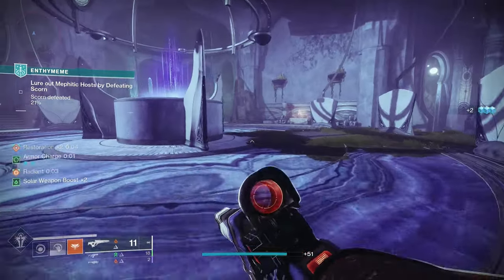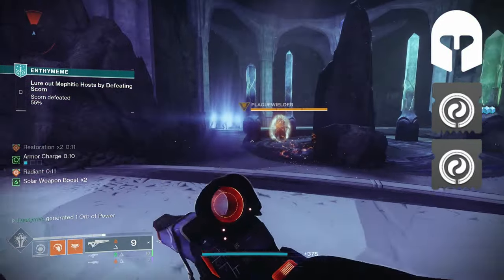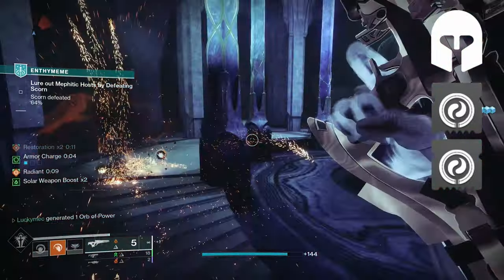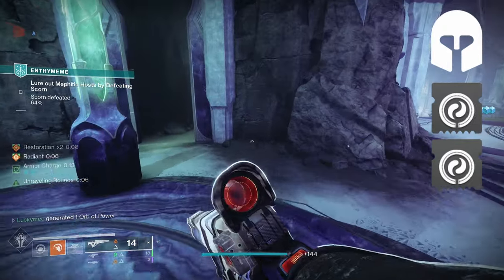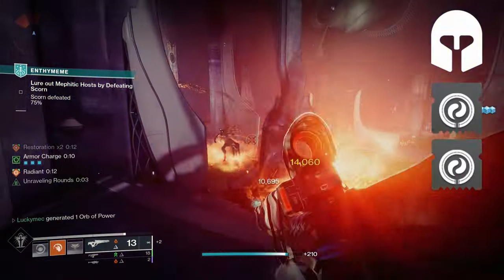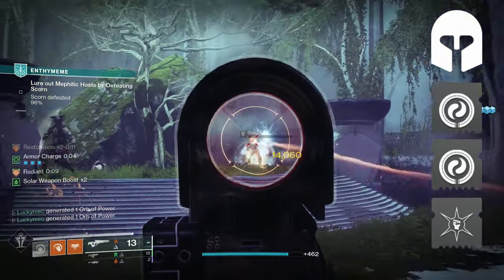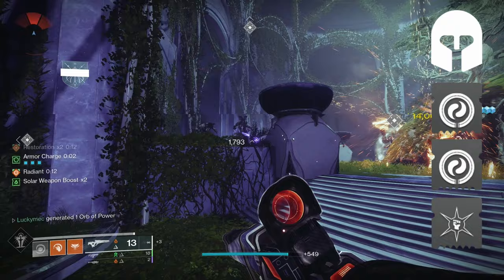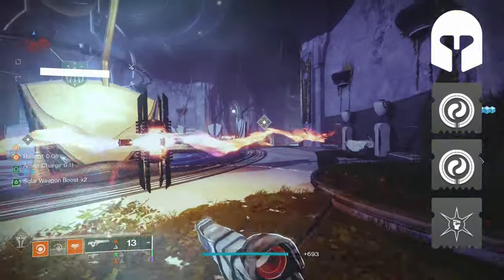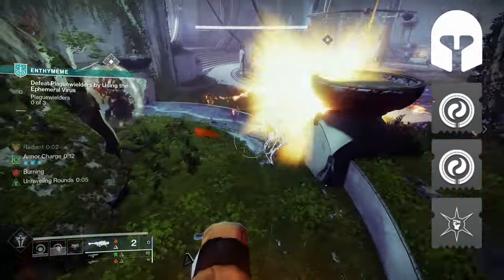Moving on to our armor mods. For our helmet, I'm going to take two harmonic siphons so that rapidly killing enemies with solar weapons creates orbs. While we use our abilities a decent amount, we're still using our weapons, and creating these orbs fuels back into our build. Taking two bumps each orb from 2.5% all the way up to 3.25%, and we'd love to have our well back as quick as possible. I'm also taking Hands On so that we're granted more super energy on melee kills. With Heat Rises, we can get our powered melee back super quickly, which is why I'm taking Hands On over Ashes to Assets. We want our well as quick as possible, so being able to create orbs for super energy and get super energy on melee kills is super helpful.